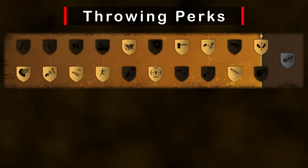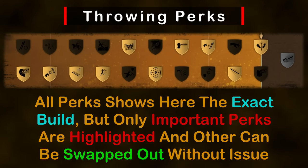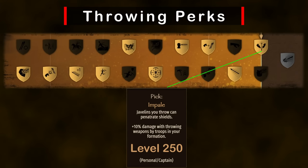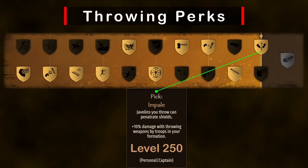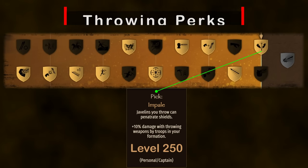Now for the most important part of the guide: perk selections. A lot of these picks are either subjective or irrelevant, so we'll only focus on the must-haves. Starting with throwing, there are 3 perks that increase our stack size: level 75 Well Prepared, level 125 Saddlebags, and level 200 Resourceful. Saddlebags requires that we're mounted to get the +2, which isn't a problem since we'll be fighting mounted for everything but sieges. These 3 perks give an extra +5 to each stack of javelins, taking the total up to 10 per stack. And one of the best combat perks in the game — level 250 Impale — allows us to completely ignore enemy shields and one-shot every troop type no matter how armored they are.